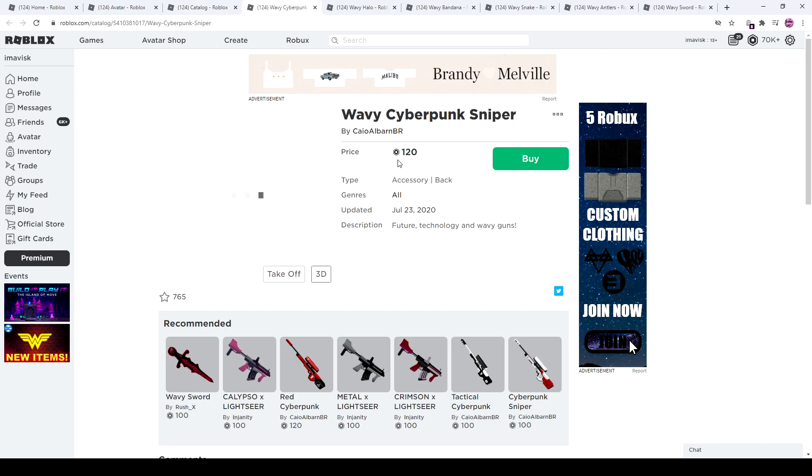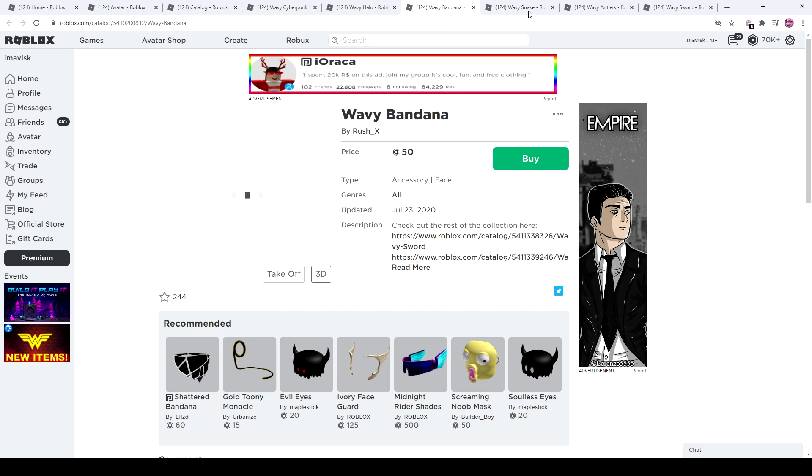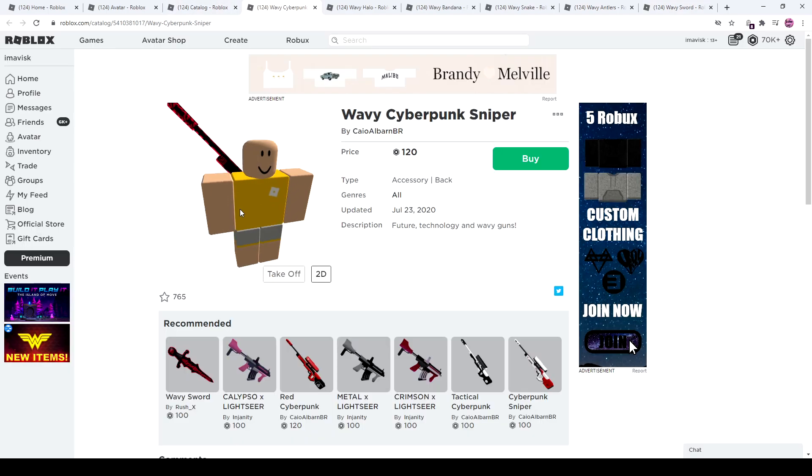First we have the wavy cyberpunk sniper rifle at 120 Robux — it's a pretty cool looking back accessory. Next up we have the wavy halo, a wavy bandana, a wavy snake, some wavy antlers, and the wavy sword. The prices are pretty good in my opinion.